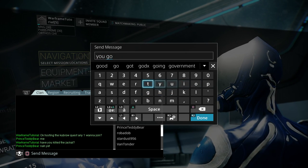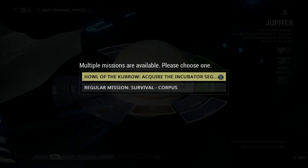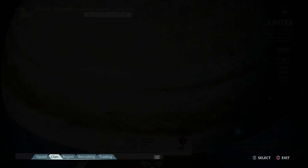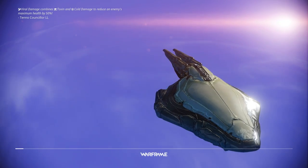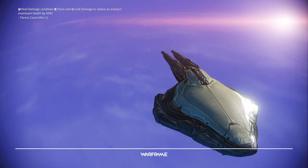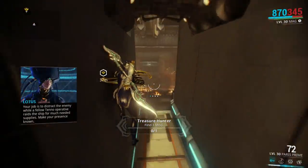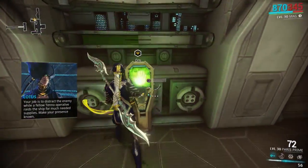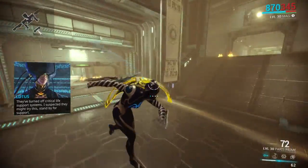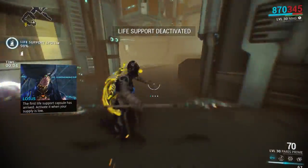You've got to kill the Jackal first. So we're going to go ahead and go in ourselves and do this — Alara's survival. We basically just have to survive for about five minutes, I think. Pretty easy. Definitely bring your Mag if you're following the tutorials through, because Mag is the Corpus Killer.